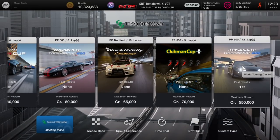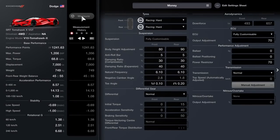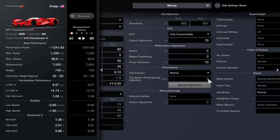Our Tomahawk is far above this limit, but there's a glitch transmission setup which lets the performance points drop right below the 600 mark.